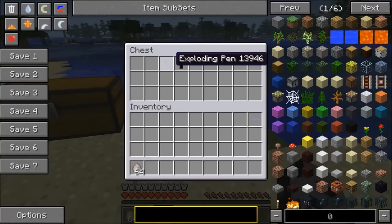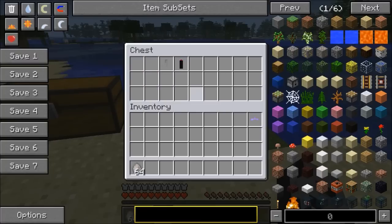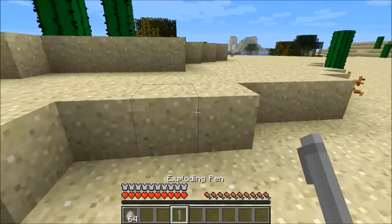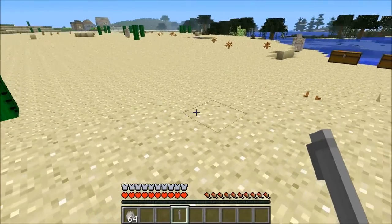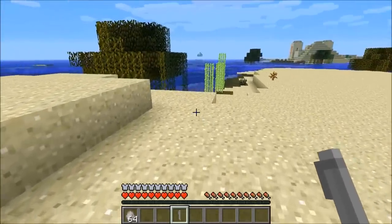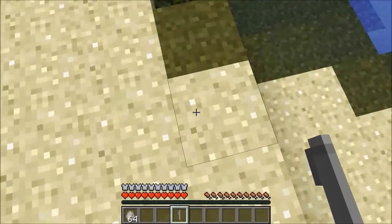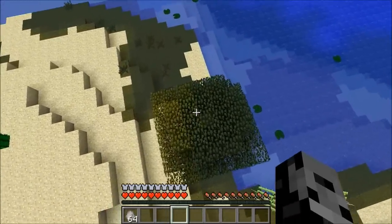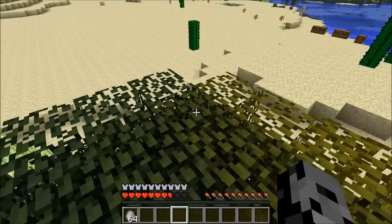The next one is pretty dangerous — it's the exploding pen. The recipe is redstone, gunpowder, and an iron ingot. I really recommend being careful with this one — if you have no armor it will kill you in one hit, which is exactly what happened to me. What it does is shoot you into the air. If there's a structure you want to get on top of, you can use it to launch yourself up, but you will take fall damage.